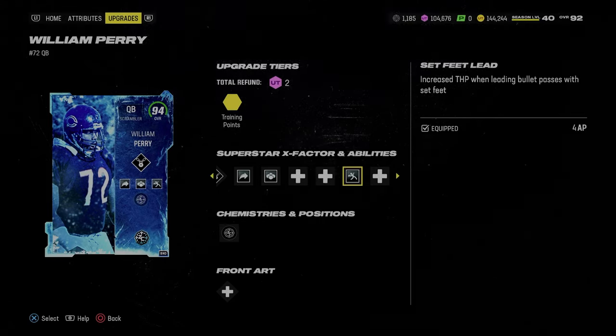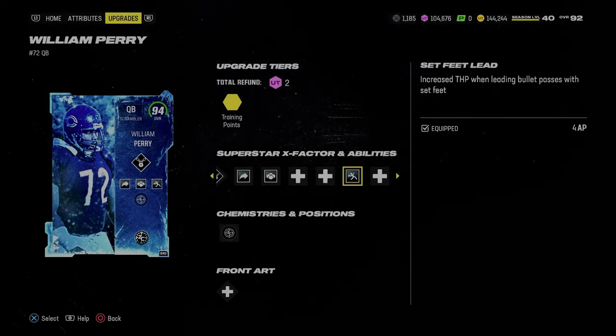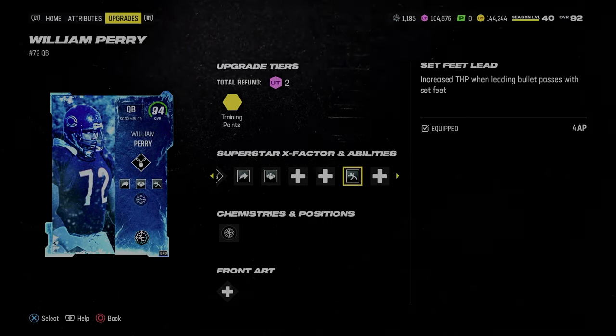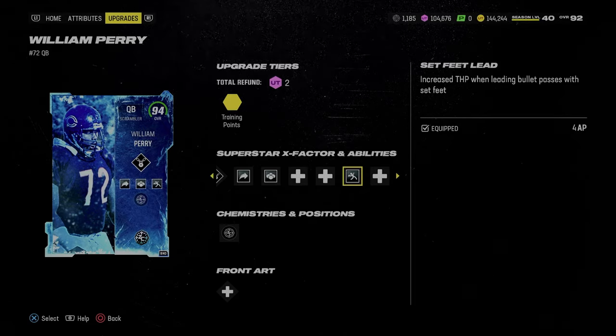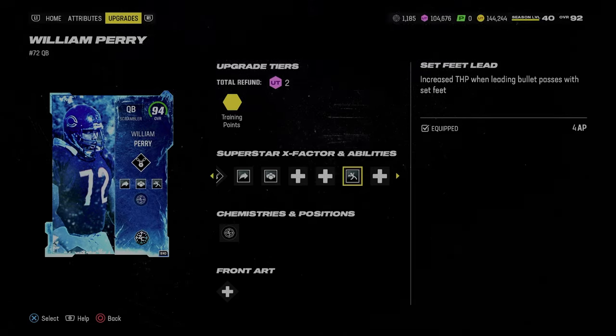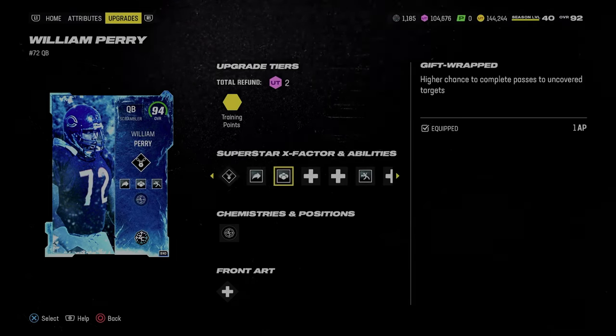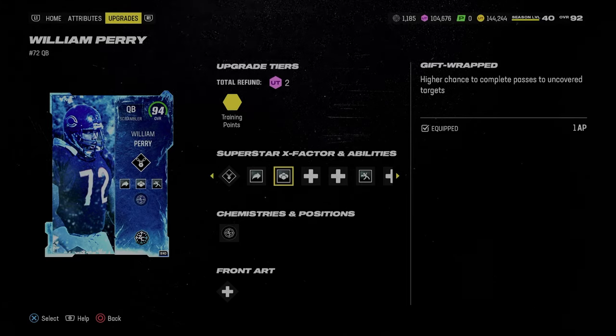Set feet lead is the most important ability in the game. If you are in regs, you want to use teams that have set feet lead. Set feet lead is the best ability in the game because it allows you to literally throw through zones, get the ball out quicker, and have more velocity on your passes so that zone defenders can't break as quickly on the ball.